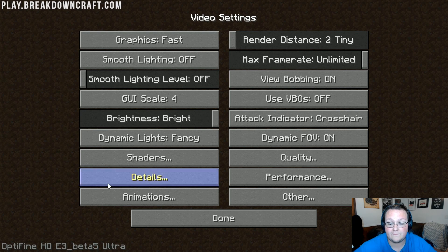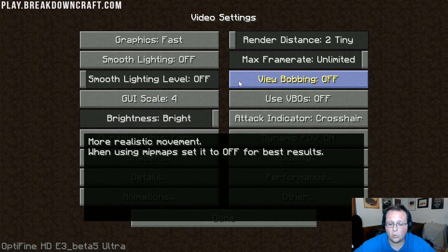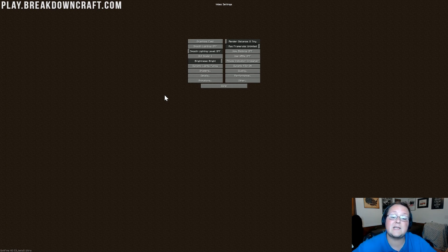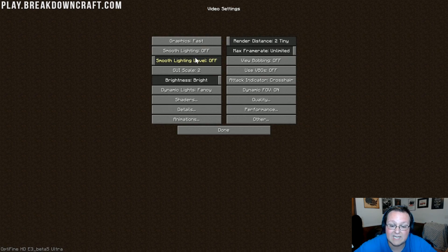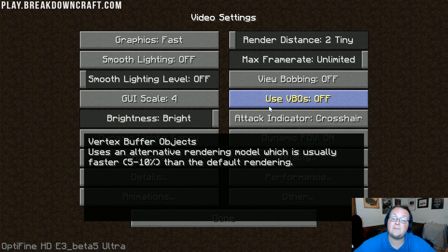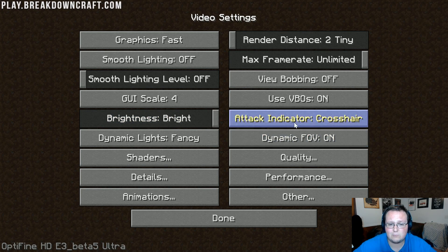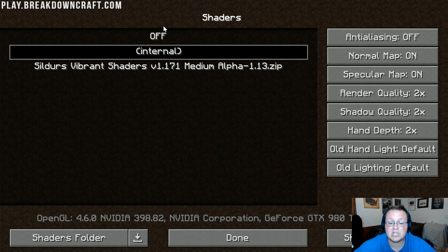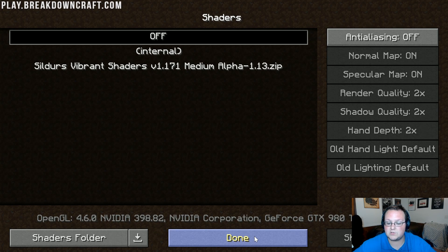Smooth Lighting Level — turn it off. View Bobbing — turn that off; it doesn't really affect gameplay. GUI Scale — I'd recommend setting it to 1 (the smallest), though I'll bring it back up so you can see what's going on. Use VBOs definitely needs to be on. Brightness — set it however you want. Dynamic Lights needs to be off. Dynamic FOV needs to be off. Shaders — you definitely want to have shaders off, as shaders is the biggest thing that hurts performance in Minecraft.